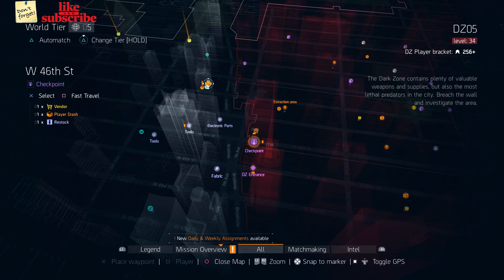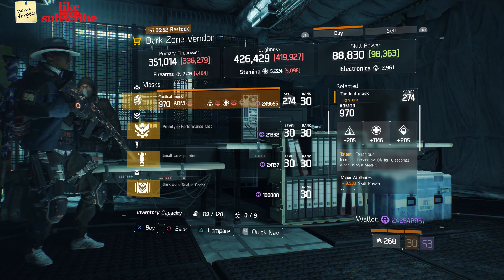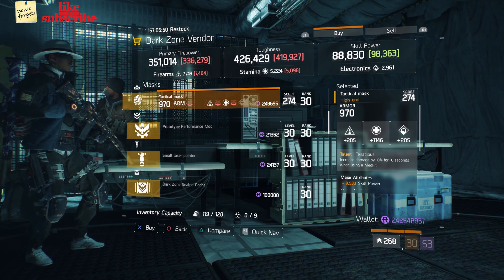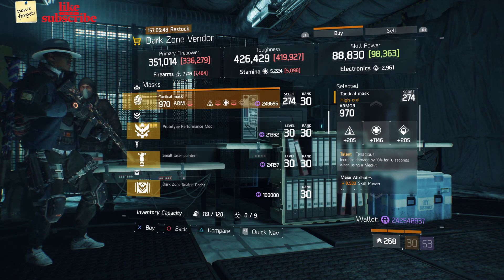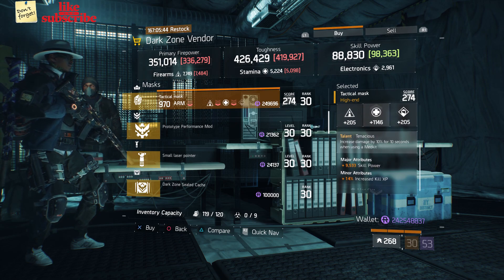For our next gear items, head over to the West 46th Street checkpoint. The dark zone vendor has a Tactical Mask with the talent Tenacious on there. It has a gear score of 274, the armor is 970, its roll for stamina is 1,146, and the attributes are skill power and increased kill XP.